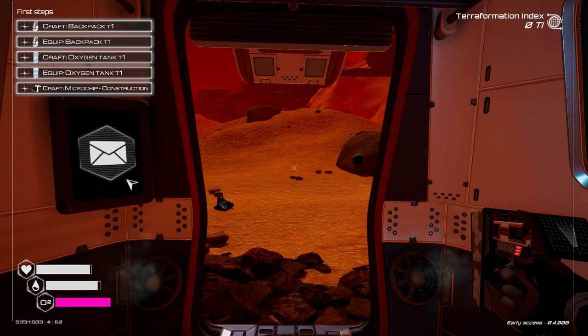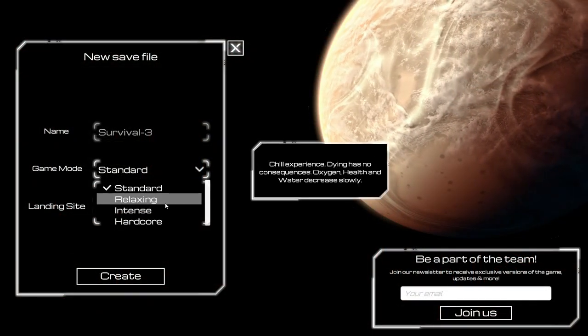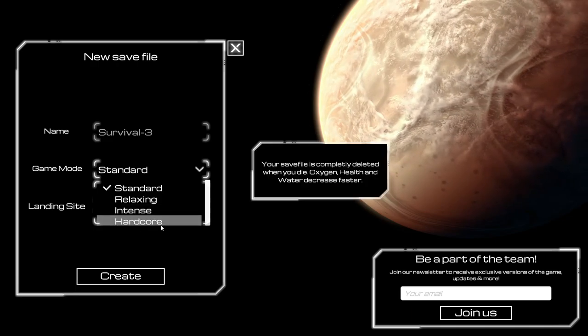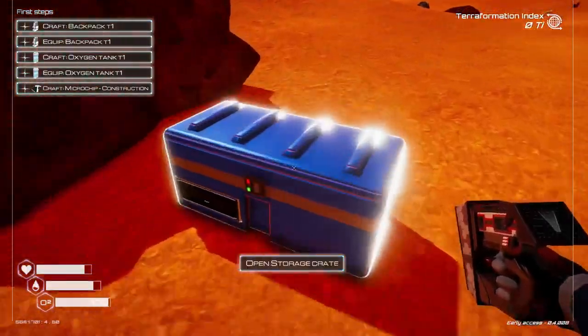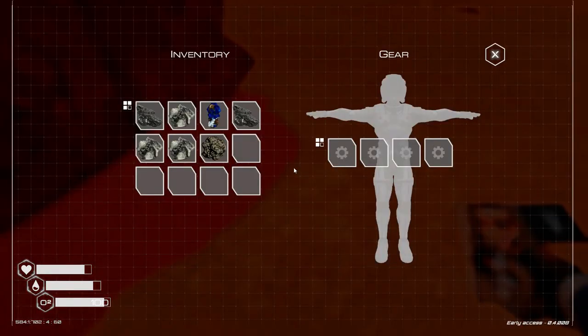Oxygen is our last stat and it's simple — it runs out, you're dead. Depending on the game mode you selected when you started, either your items or save file will be deleted, or if you're playing standard mode they'll just drop on the ground. You just need to go back to the spot where you died — there'll be a blue chest there, just loot the blue chest.